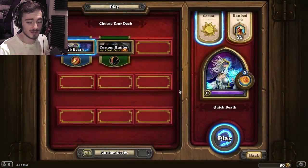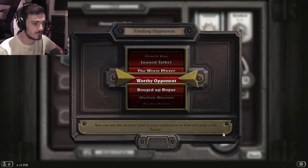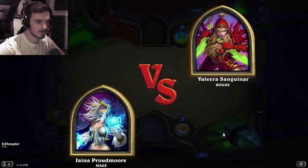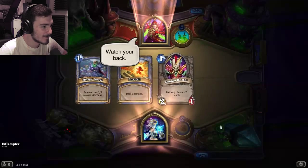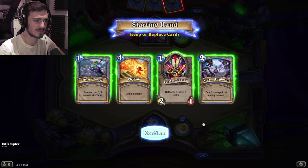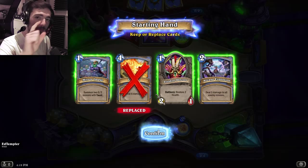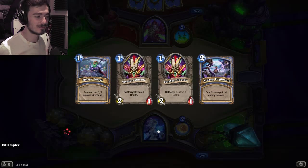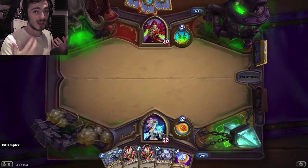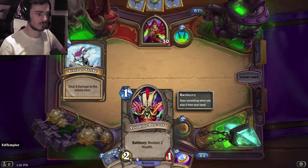So basically, we're gonna get straight into a game and see what happens. Okay, so you flip a coin, and whoever doesn't guess right goes second. But at the beginning of every round, you get to replace a card. Now, the number at the top left is called your mana. Your mana goes up and up every turn. The coin, which you get if you lose the coin toss, adds one extra mana.